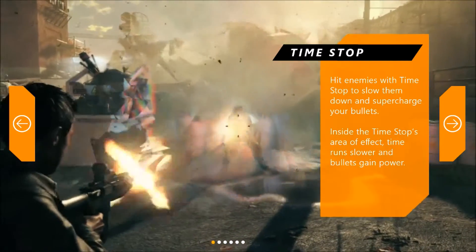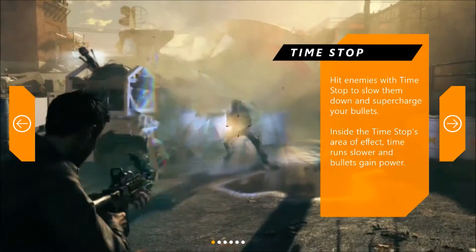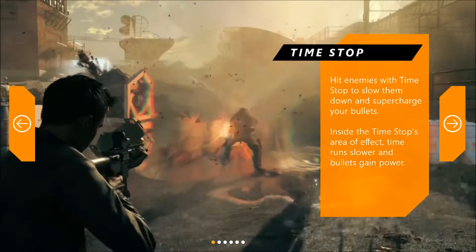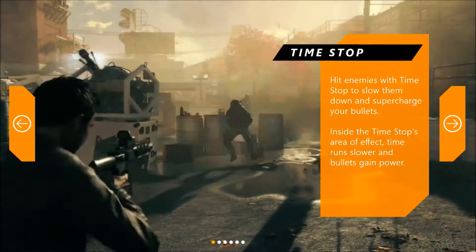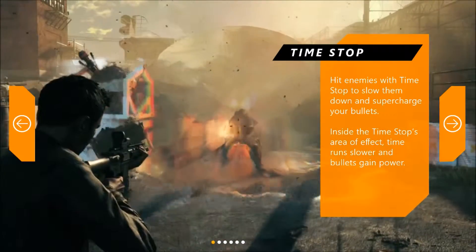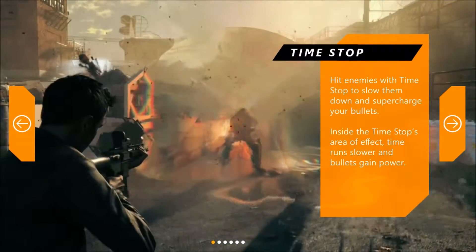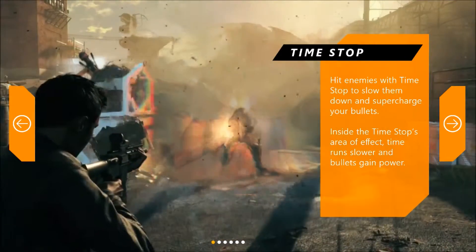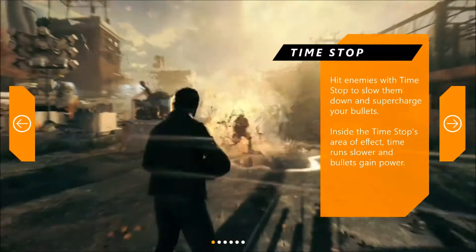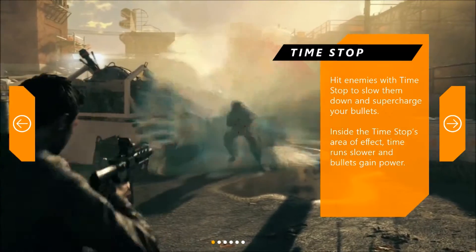It gives us an example in the background and a description on the right. The first ability is Time Stop. Hit enemies with Time Stop to slow them down and supercharge your bullets inside the Time Stop's area of effect — time runs slower and bullets gain power. You can clearly see around the enemy there's a circular aura, which is obviously the radius of this ability. The guy inside the bubble can't do anything at normal speed, and your bullets are stronger after they enter the aura.